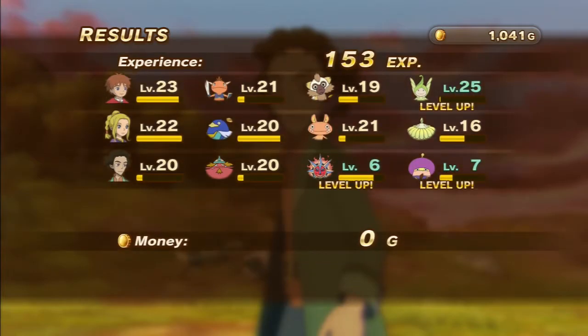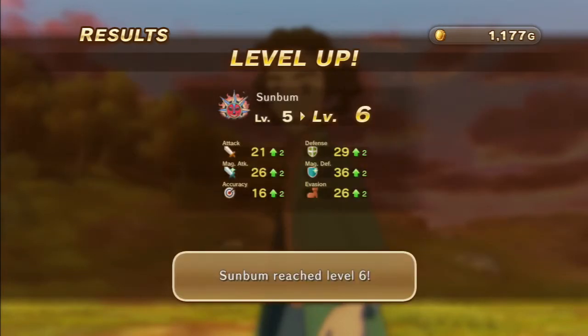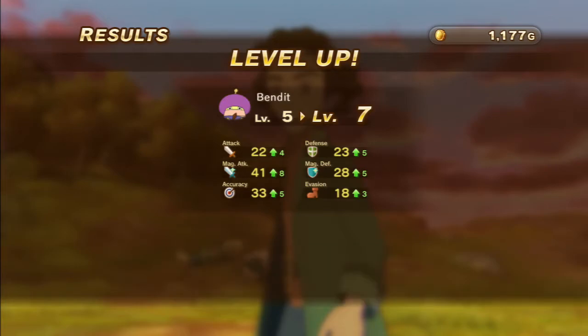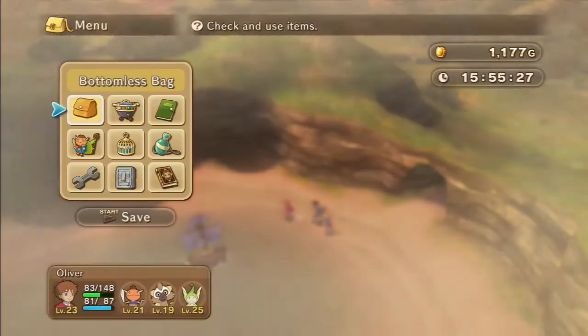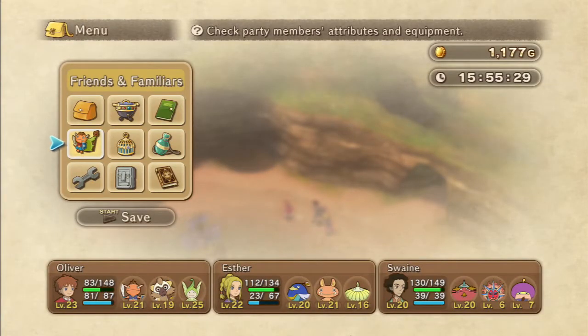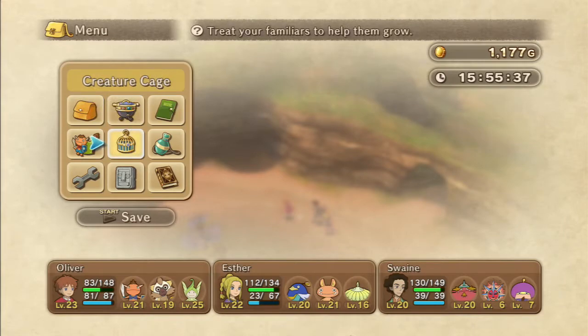I've given a couple of our low level familiars to Swain to bolster his ranks. And I am getting tempted to metamorphose some of our familiars. The only thing is we do have a boss coming up, but with that said I think we can afford to metamorphose at least one of them.